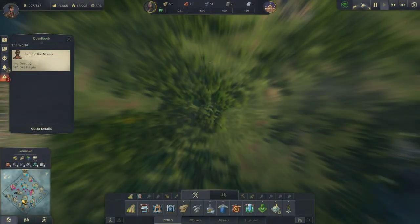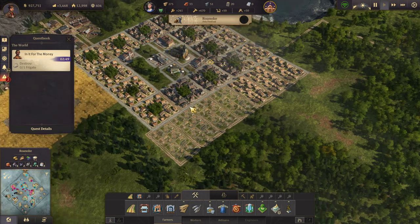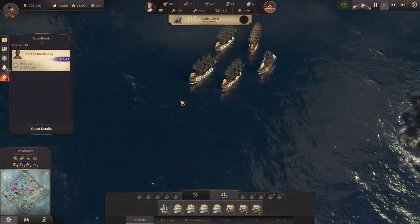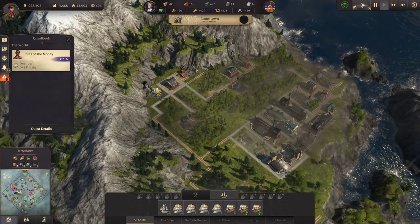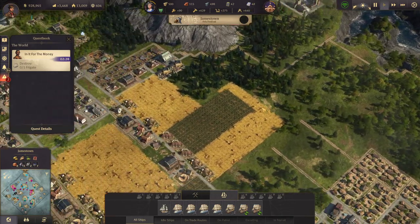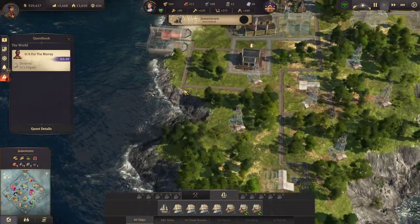First I'd like to go to the old world. This island of Roanoke will be producing my concrete. I have a trade ship sending it over to my main island. I actually have quite a bit of cement already and I'm making 47 reinforced concrete.